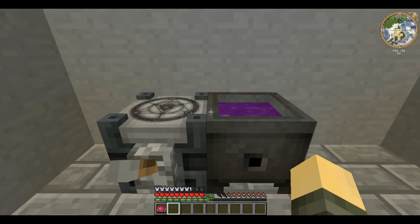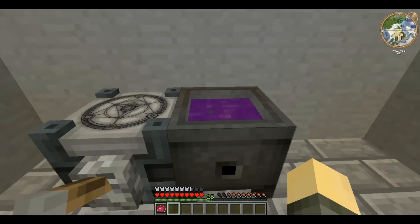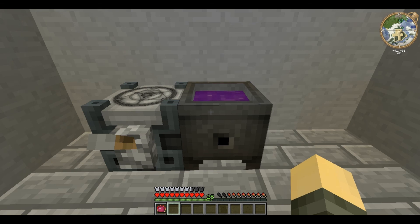The reason the infuser has to be touching the crucible is it uses the raw V — as you can see the level has gone down — and although there are ways to transfer the V without it having to be directly touching, I'll be showing those in later videos.